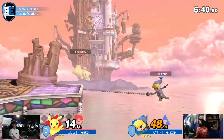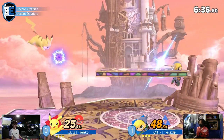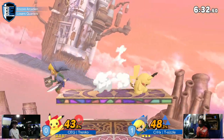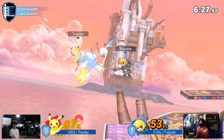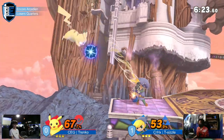Those backhairs not getting enough knockback, and T-Sizzle knowing that the higher he gets, the more he can drift to be in zero range. He tried to go for an upair to catch him, but another backhair would have been more ideal there — you can probably follow up with a forward air or just another backhair.